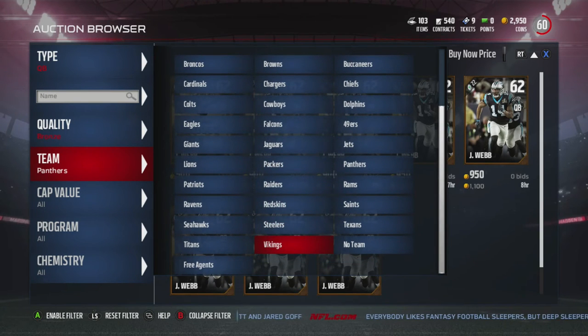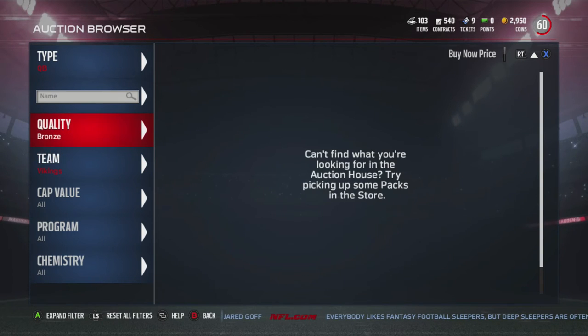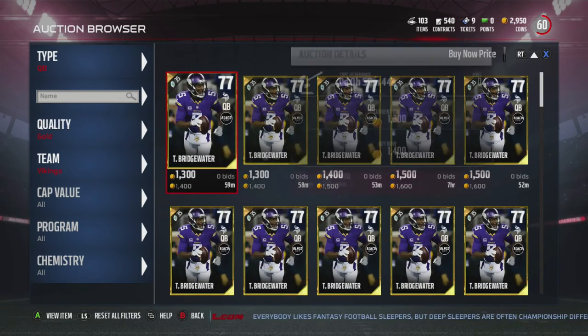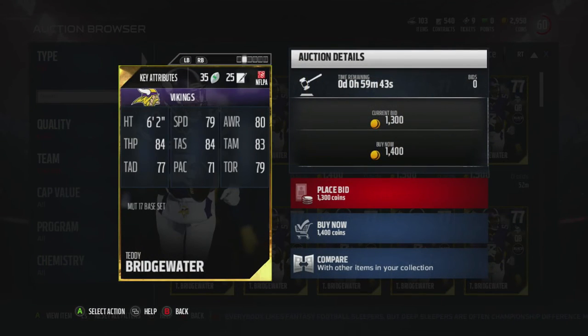Now let's move on to balance quarterbacks. These are guys who will stay in the pocket and throw the ball, but can run if they have to. First up is Teddy Bridgewater — he has 79 speed, 84 throw power, 84 throw short, 83 throw middle, and 77 throw deep.